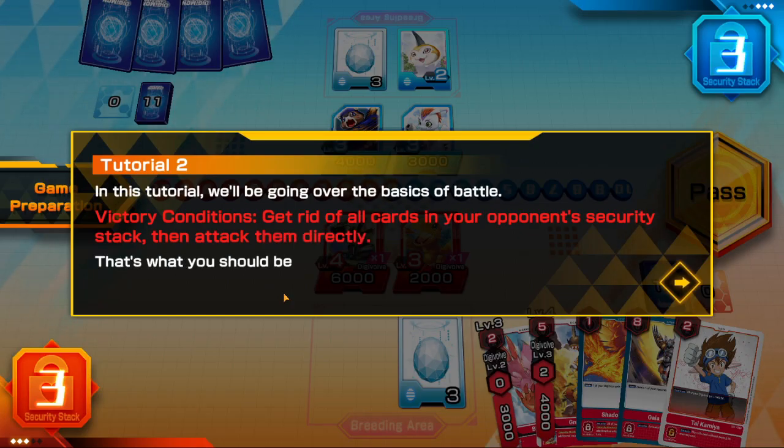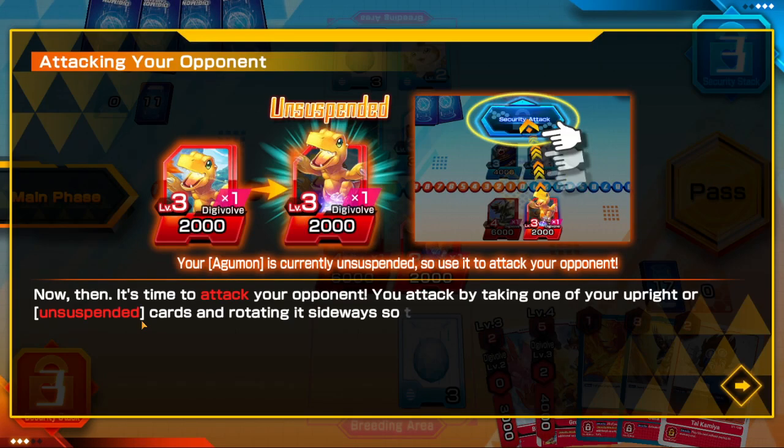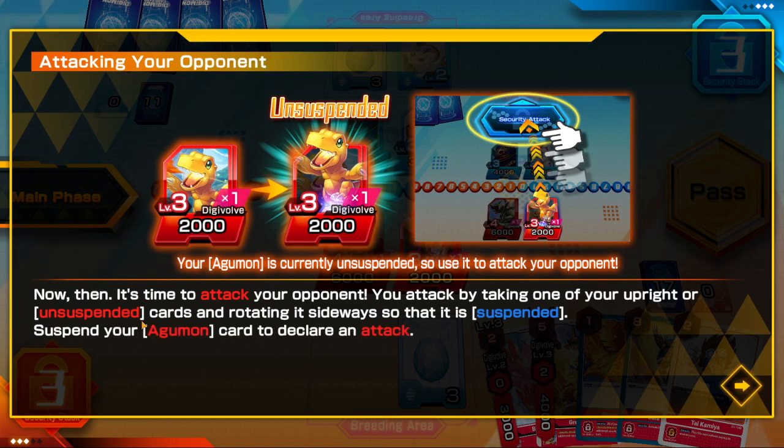In this tutorial we'll be going over the basics of battle. The victory condition is getting rid of all of your opponent's security stack and then attacking them directly. It's time to attack your opponent.